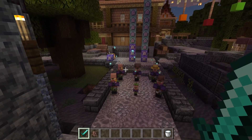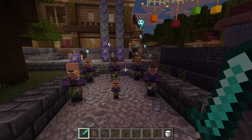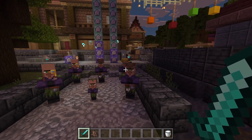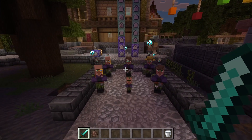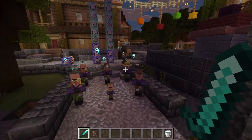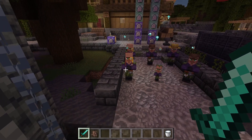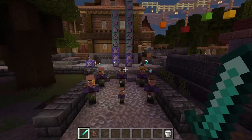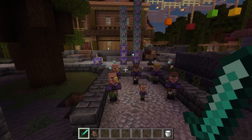The way this system works is anytime these villagers have these particles above them, that means you are ready to go up to them and trick or treat. Most of the time you'll get a treat — either a cookie or a pumpkin pie. But not every time, because it's not just treat, it's trick or treat. So you also have a low chance of getting some kind of trick.